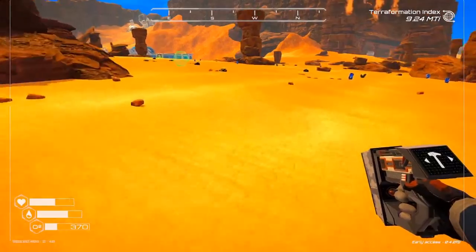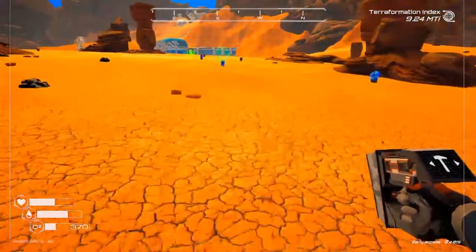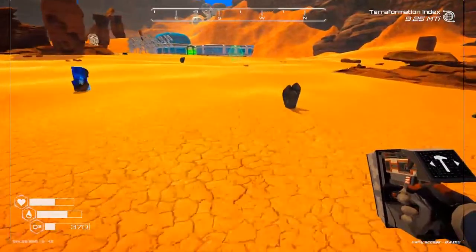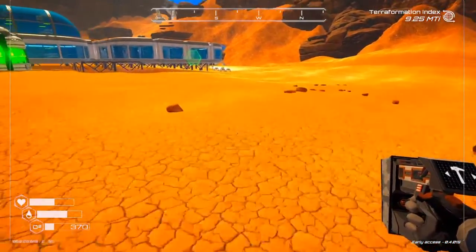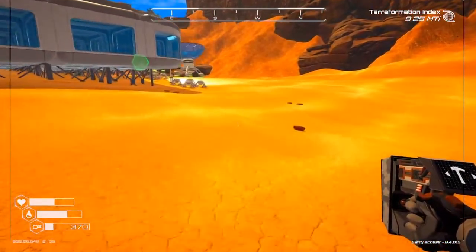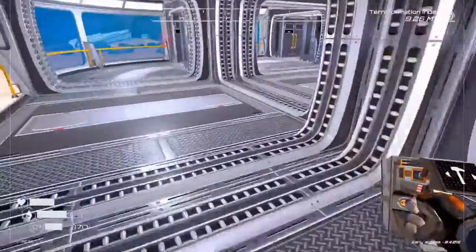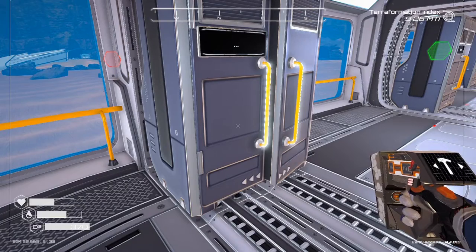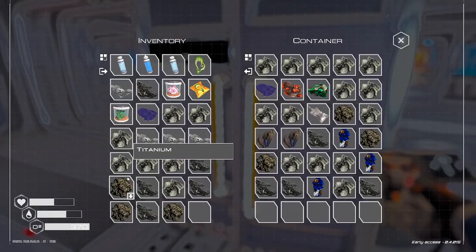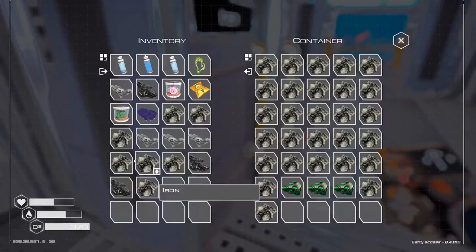Did I get everything out of that other place? We may have to run back up there and check — I don't know if I got it emptied or not. Let's go get this stuff put up and we'll check up there. I do want to look and see what an ore extractor needs. Okay, that's full. I can put a little bit of stuff in here. I can put some iron in here.